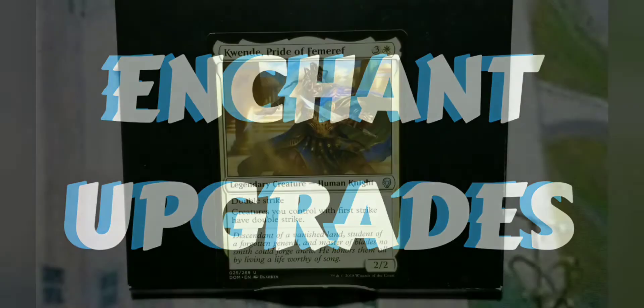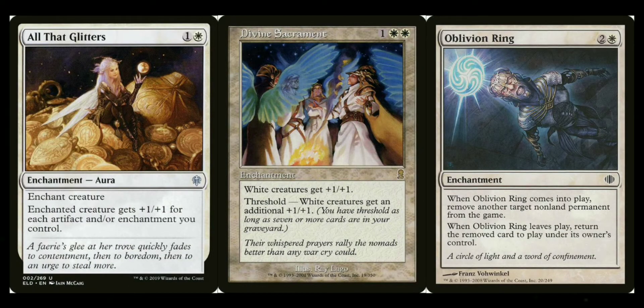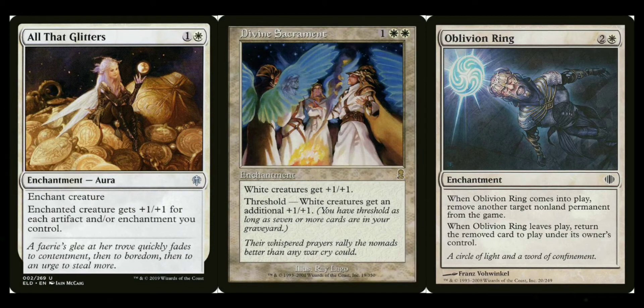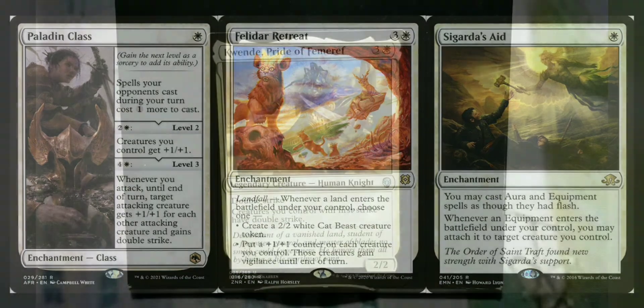Enchantment-wise, instead of artifact Voltron you can go auras — things like All That Glitters, and there are a lot of different auras you can use. There's one — two white mana, you can only enchant an enchanted creature, and it gives +4/+4, double strike, vigilance, and more. Divine Sacrament is a good addition for this deck specifically. Oblivion Ring as a prison-style enchantment. Of the new classes, Paladin Class fits here too. Felidar Retreat — whenever you play a land you can keep putting more tokens into play for a go-wide strategy. And Sigarda's Aid lets you equip or cast auras at instant speed — it's monetarily expensive but definitely a good option.